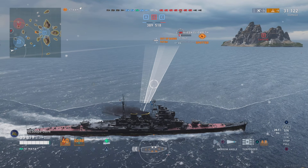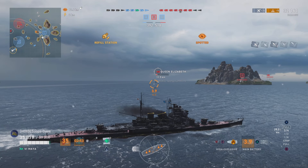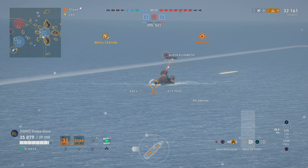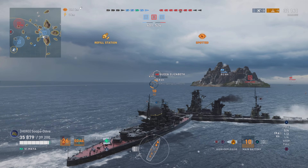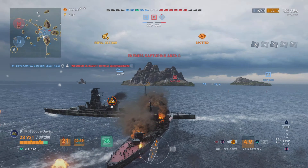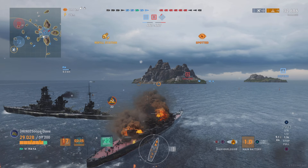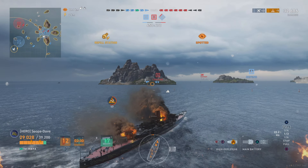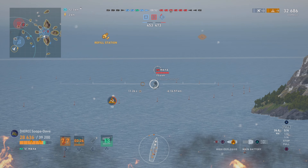We go ahead and finish off the Queen Elizabeth. I check my torpedoes to see which direction she's moving and how fast - maybe she'll run into them. Our team ends up getting rid of her as we accidentally run into our battleship. The destroyer is sitting in smoke instead of spotting, and he gets the kill on the Queen Elizabeth because that's what he prefers to do.